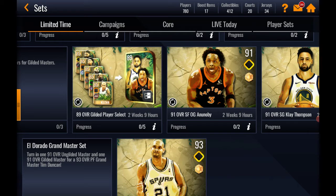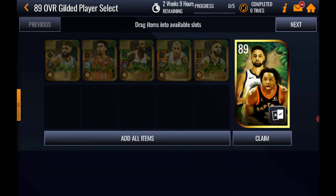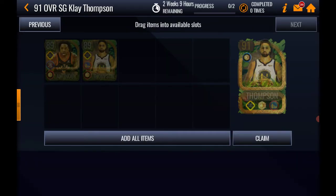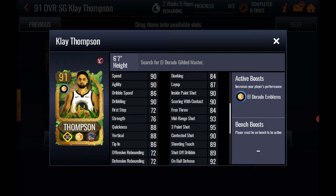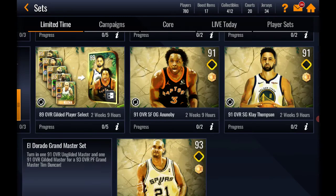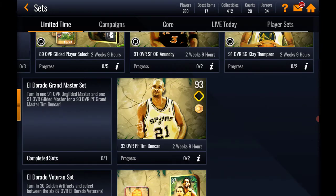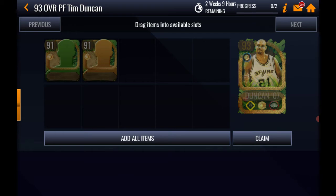The same process goes for the right side — play all five events, earn 50,000 sun points, spend them on the five 85 overall players, throw them in the set, and select one 89 player like Clay Thompson. Then grind another 50,000 points, buy those five players again, throw them in the set, and select OG. Put OG in the set and you've got your 91 Clay Thompson with no money spent. Also, if you get two masters, you can put them in a set and get the 93 Tim Duncan — though he is auctionable.